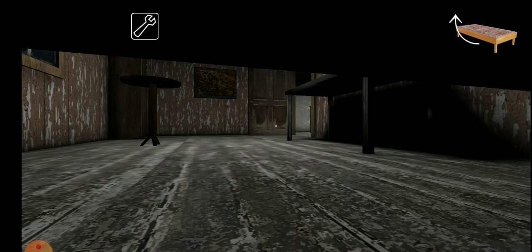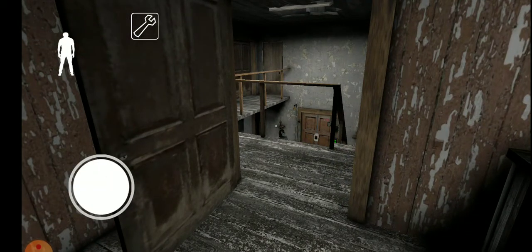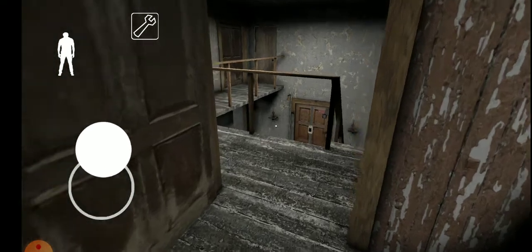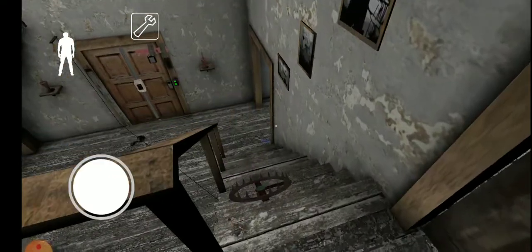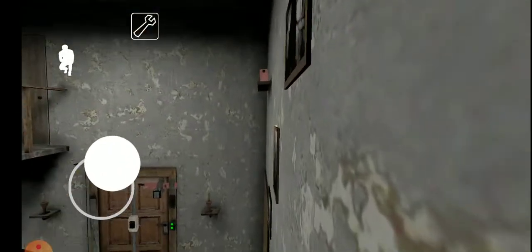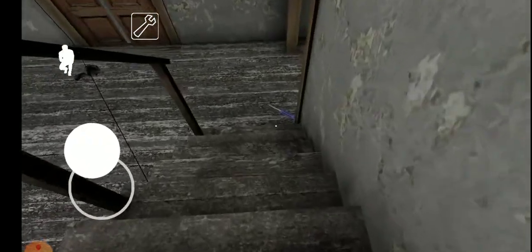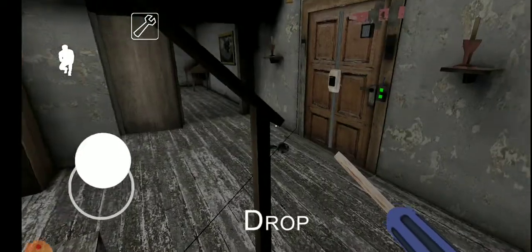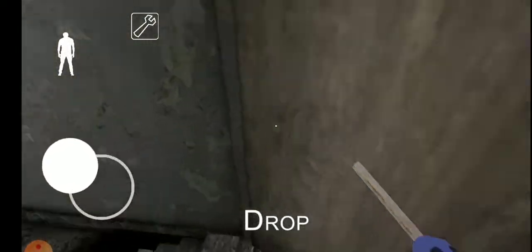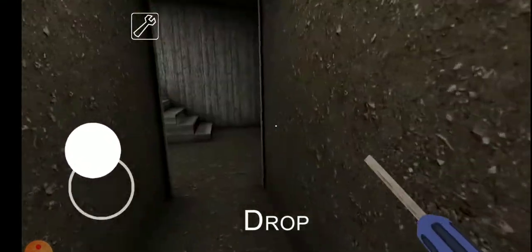Why did you put a trap, Granny? This is really bad. Oh, she's right there! Oh no, Granny, why? Yes, we did it! Now this should be the playhouse key — this should be it. Let's open this real quick — playhouse key!